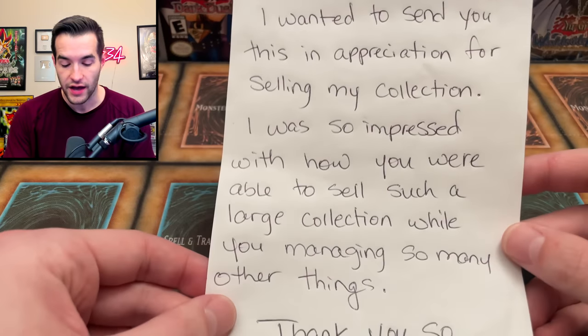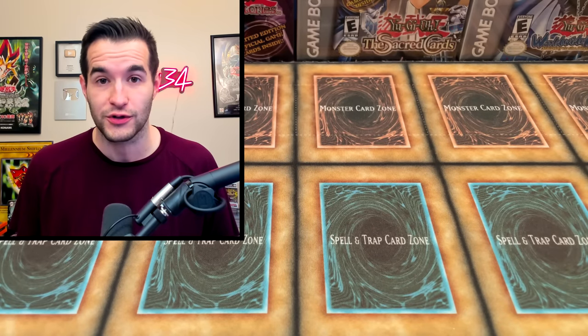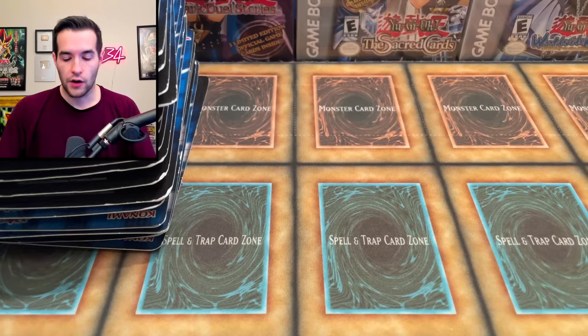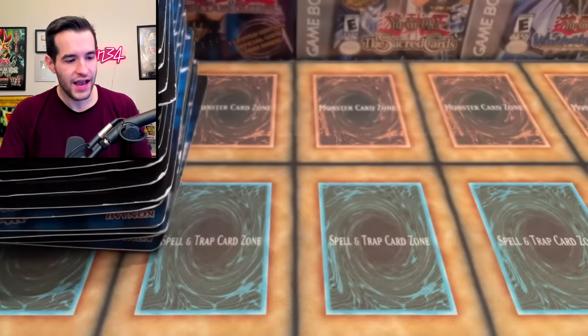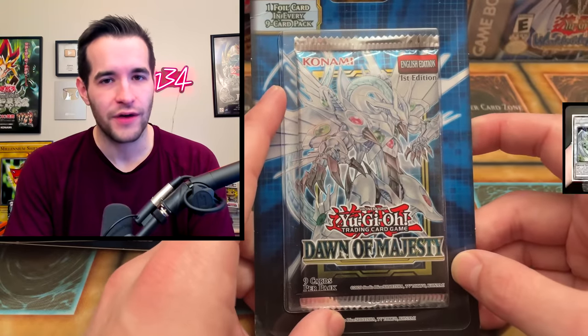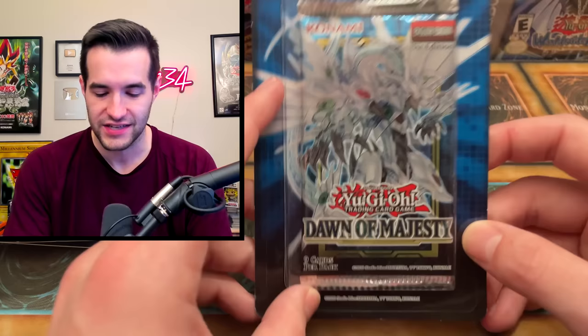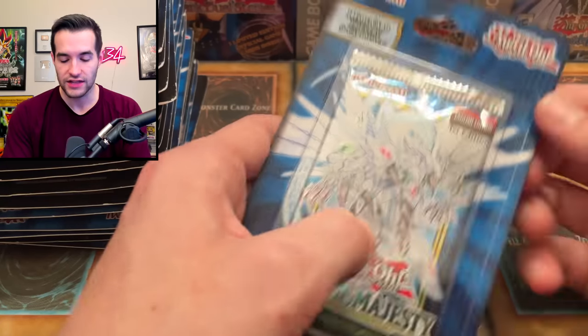The note says: 'Dear Ruxan, I wanted to send you this in appreciation for selling my collection. I was so impressed with how you were able to sell such a large collection while managing so many other things. Thank you so much, Doug. P.S. the Hidden Arsenal box is for the giveaway.' So there are seven giveaways in this video! We're going for the Starlight Stardust — this is redemption time. We opened 12 cases, 133 to 134 boxes to get it before, and now we're redeeming ourselves.